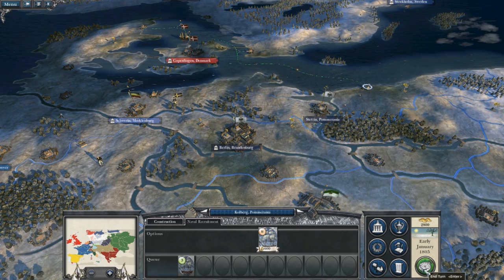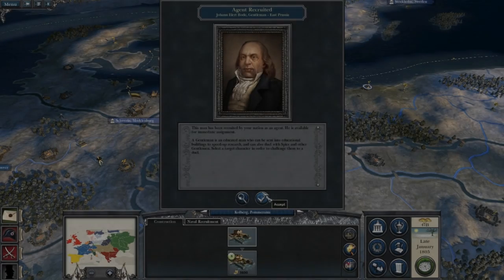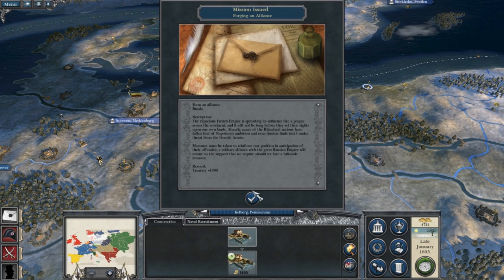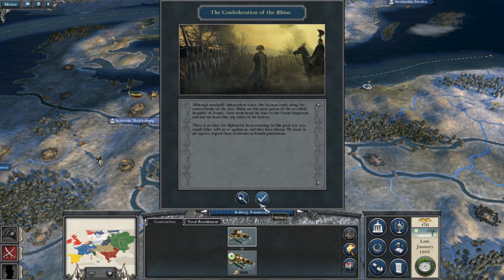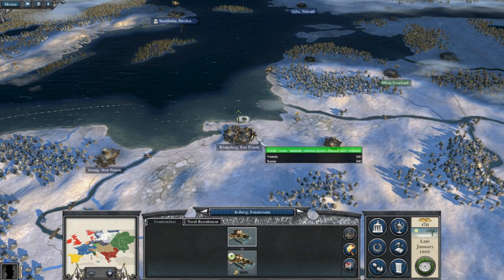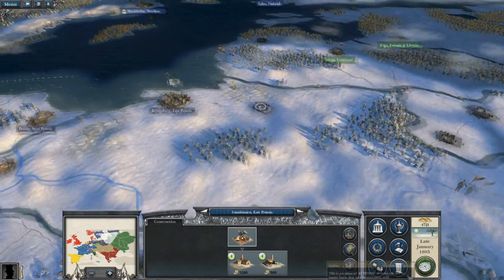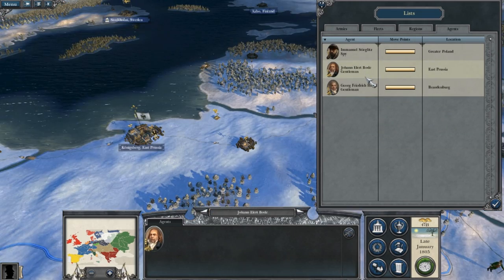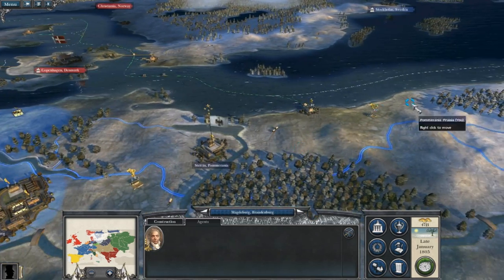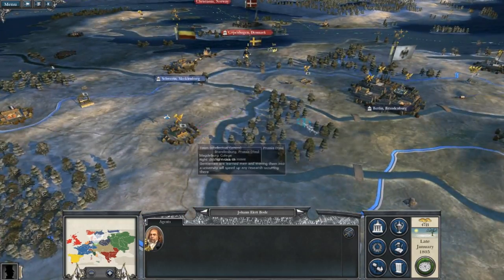Moving on to turn two, late January 1805 — I got a trade agreement growing with the Ottoman Empire and a new mission: forging an alliance with Russia, which will give me plus 1,000. I'll probably pursue that alliance. There's also a war declared between the Ottomans and Austria. I got a new agent — a gentleman — so I'll move him to my nearest college.